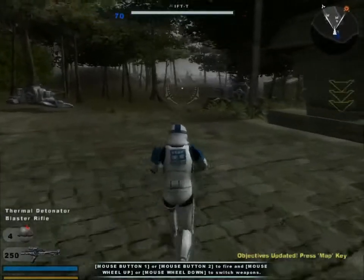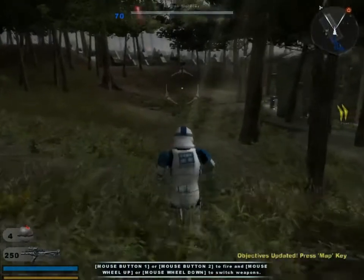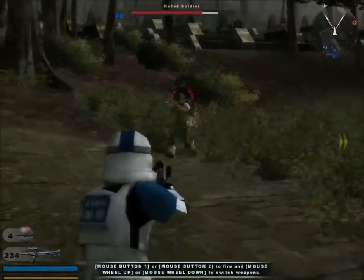Okay, you all know the mission. The Rebel base is located in that ancient temple over there. Our first job is to take the Rebel command post located in the ruins of that stone fountain just ahead.